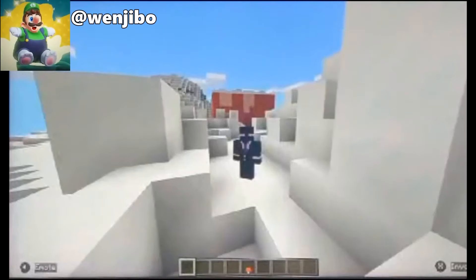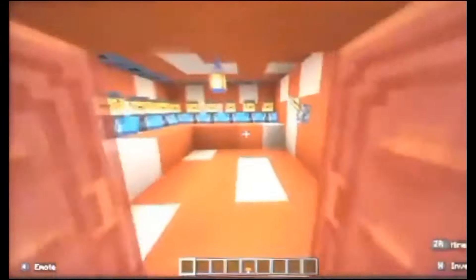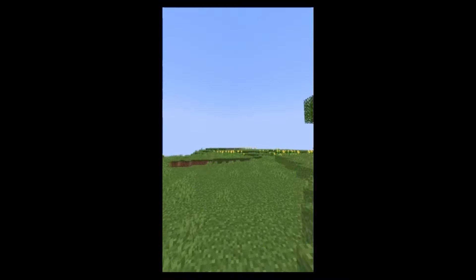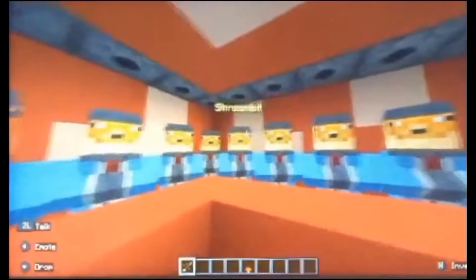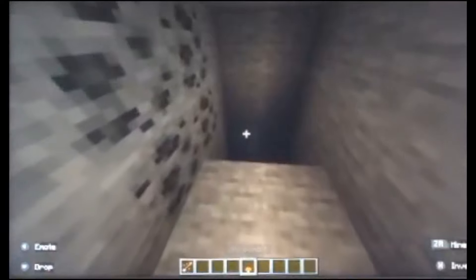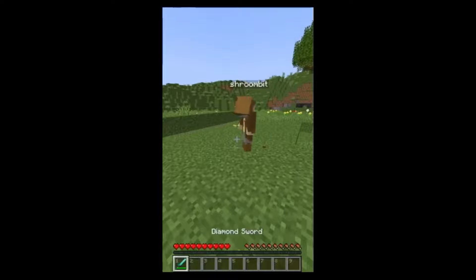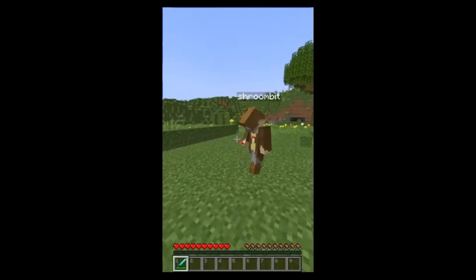Hello everybody. Welcome to my Shroombit torture chamber 3874. Come see the fun. Let's see the fun. Hi fun. How to kill Shroombit tutorial. First of all, you need a Shroombit. If you don't have one, a mushroom works. So if you don't believe me that these are real, just follow me down here. And as you see here, this is the Shroombit. You put out anything that you want, and no matter what it is, you can use it to kill him, because he is terrible at Minecraft.